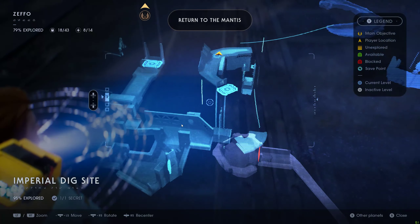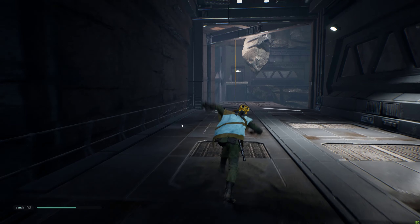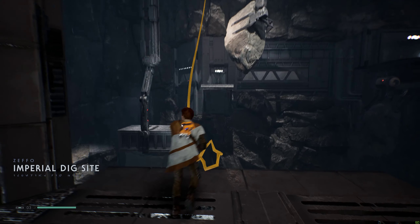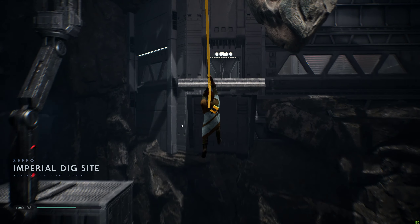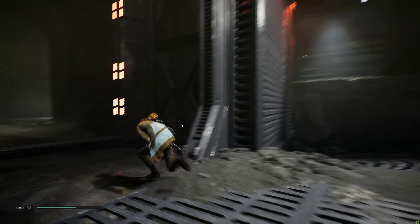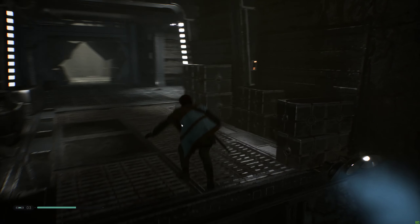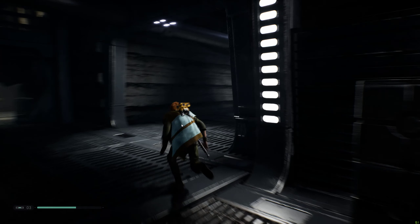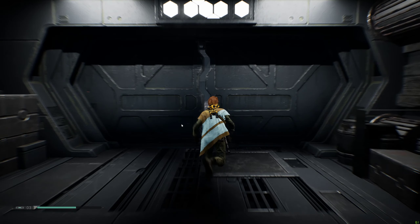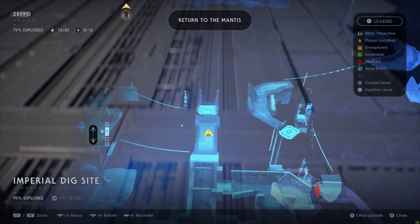It's this wire here — hold on, let me just make my way back just to make sure. Actually, let me take us back to where the elevator is. We have been down here previously but we didn't have the pull ability so we couldn't do this. Okay, so there's the big elevator right there, which is right here.